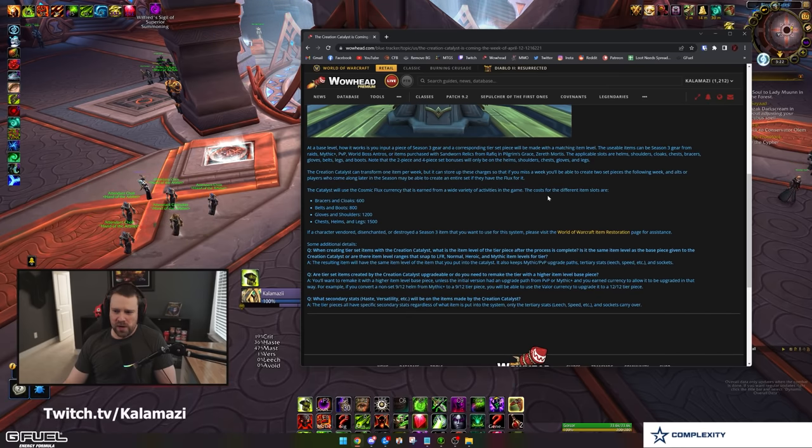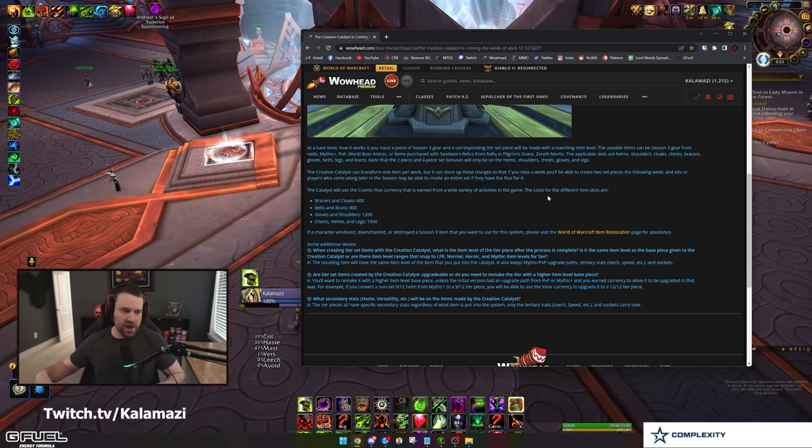Blizzard mentioned you'll be able to craft one item weekly with the Creation Catalyst. Initially they said you could craft one item off the bat and the cooldown would get shorter over the duration of 9.2. We're not sure if they shifted to simply one item per week or if the wording is just odd. Keep an eye on the actual cooldown duration when you use it — it might be one item per week or slightly less depending on what Blizzard decides.